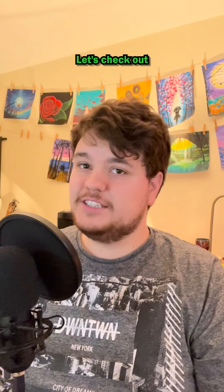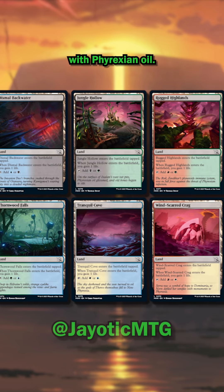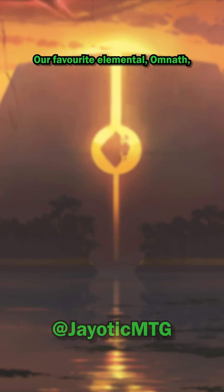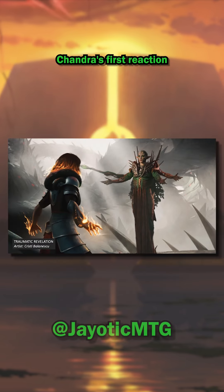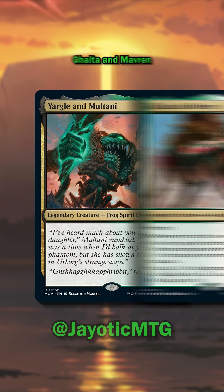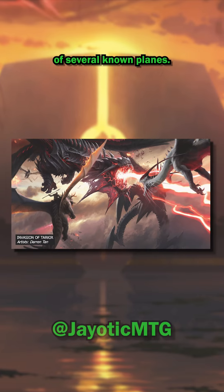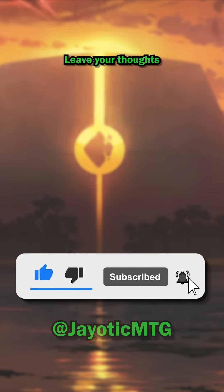Over the past weekend at Philly MagicCon, we got our first look at March of the Machines. Things look grim across the multiverse as a reprinted set of tap lands depict various planes being infected with Phyrexian oil. The landscapes aren't all that are getting completed — we got a new Heliod that transforms into a Phyrexian god, and Omnath has also seen better days, sporting a new five-color variant with Phyrexian black mana in its casting cost. We also got to see Chandra's first reaction to seeing Nissa completed. Coming to the aid of the multiverse are pairs of legends from their respective home planes: Thalia and the Gitrog Monster from Innistrad, Drana and Linvala from Zendikar, Yargle and Multani from Dominaria, and Galta and Mavren from Ixalan. Finally, we got artwork for a cycle of Invasion of cards depicting the Phyrexian invasion of several known planes — I predict these will be modal enchantments similar to the Siege cycle from Fate Reforged.